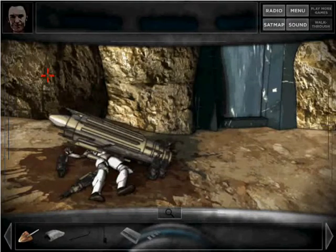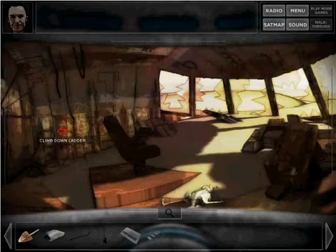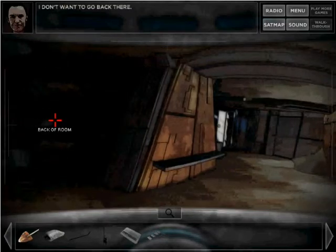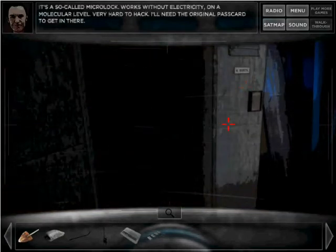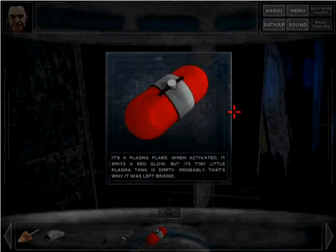Before we do anything else, we're going to go back to the shipwreck to Vincent's locker. Is that his name — Vincent? I think it was Vincent. Lockers. Vincent's Dirtles.